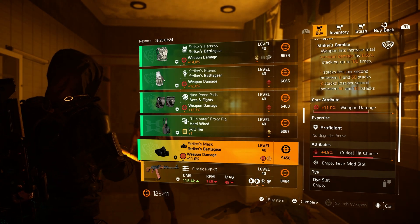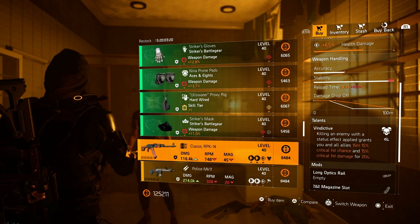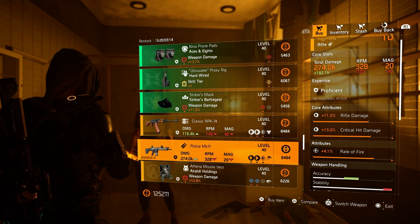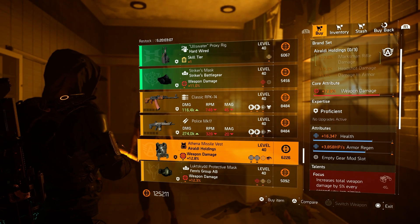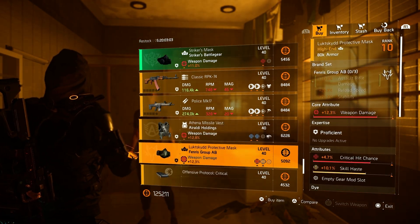The Classic RPK comes with Vindictive as a talent, health, damage to armor, LMG damage, Police MK17 rifle damage, critical hit damage, rate of fire, and Fast Hands as the talent. Then over to the Araldi chest: weapon damage, health, armor regeneration, and Focus as the talent.